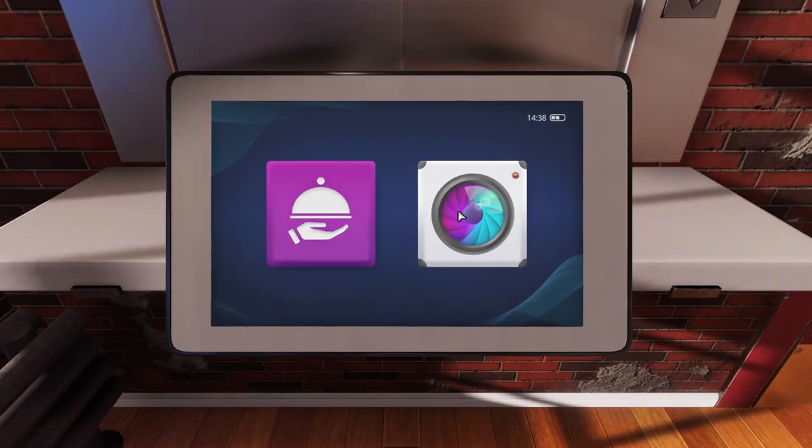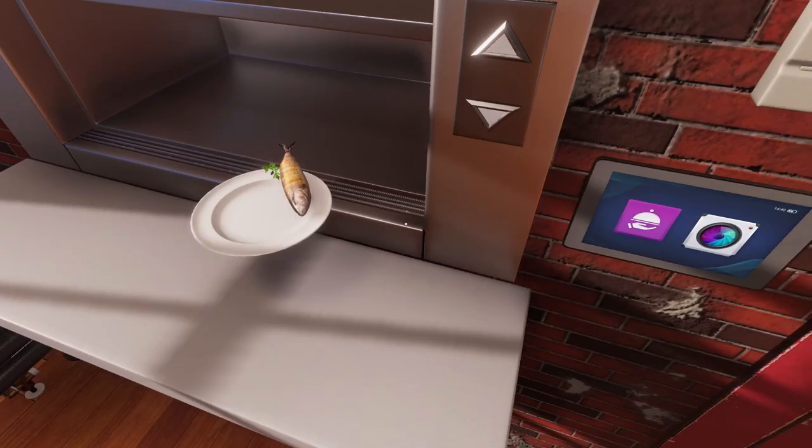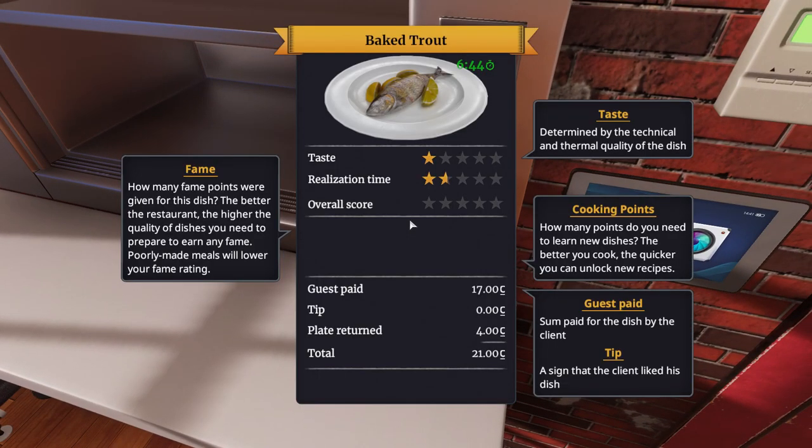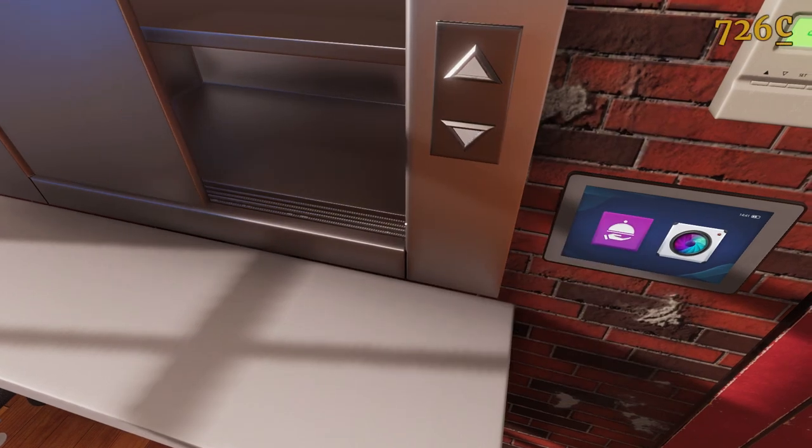Ding ding! Order's ready. Big trout — come and get it. Taste is determined by the technical and thermal quality of the fish. Taste is not good. Realization time was fine. We didn't really do super good. Unhappy guest — you can reimburse him, assuage his anger, or ignore him. You know what? Don't refund. We need our money.